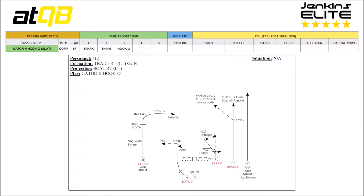Then you work to your Shin 6. The Shin 6 explodes through 12 yards, giving that vertical presence, then roll cuts to 16 yards. We put friendly on it — friendly means staying flat and working back toward the quarterback so you don't let the secondary player undercut the Shin 6.